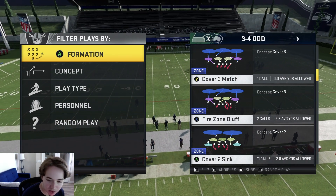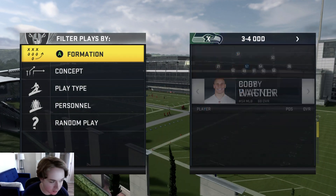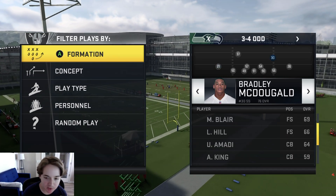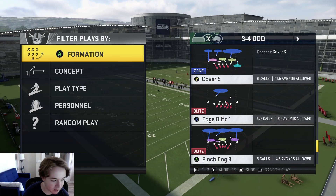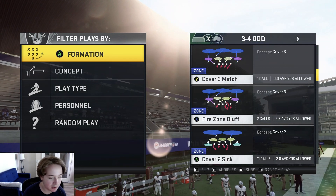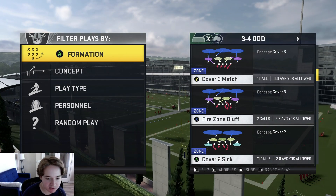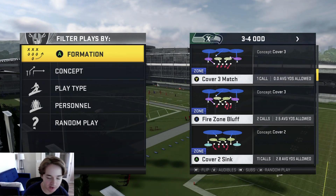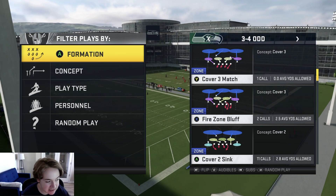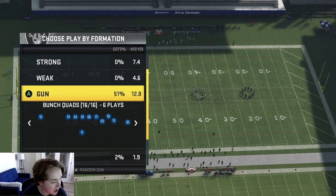The play we're going to be running today is going to be the Fire Zone Bluff Blitz. This is out of the 3-4 Odd formation, one of the best formations this year for pass coverage and run defense. This is going to be a very good defense to stop the run and the pass. Primarily it's a blitz, but it can also defend the run pretty well. It doesn't even classify as a blitz — it classifies as a zone — and you can still get very good pressure out of it. I've actually been running this play since around Madden 18.